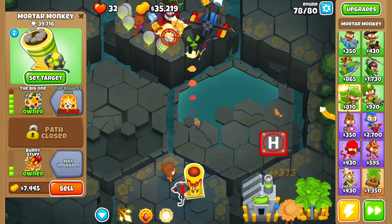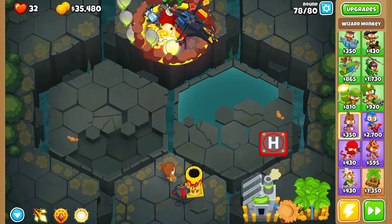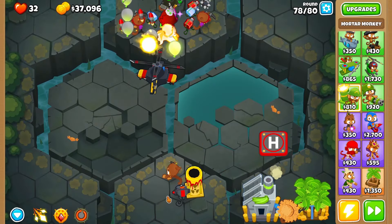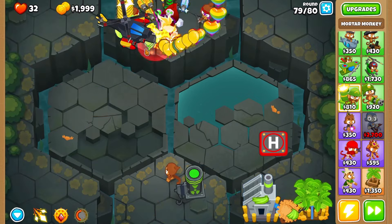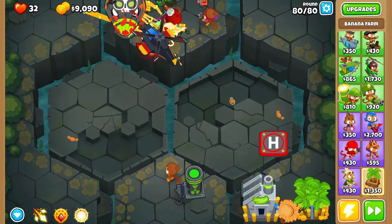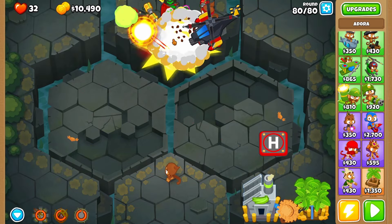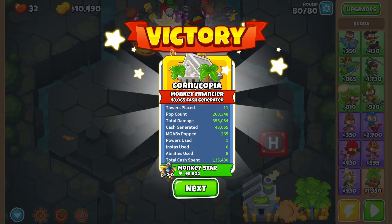I'd love the Biggest One up by the end of this round but ceramics are slowing us down. Luckily this tower un-ceramics them all. I could go Prince of Darkness but I want the Biggest One. Using Ball of Light again — that's plenty. Round 79: the Biggest One is up — it actually stuns MOABs and BFBs. That's our fifth tier. Second to last round — we clear the water — here's our ZOMG. Let's sacrifice the fifth tier to Adora. She's level 20 now! Ball of Light is literally the sun. She's truly a god.